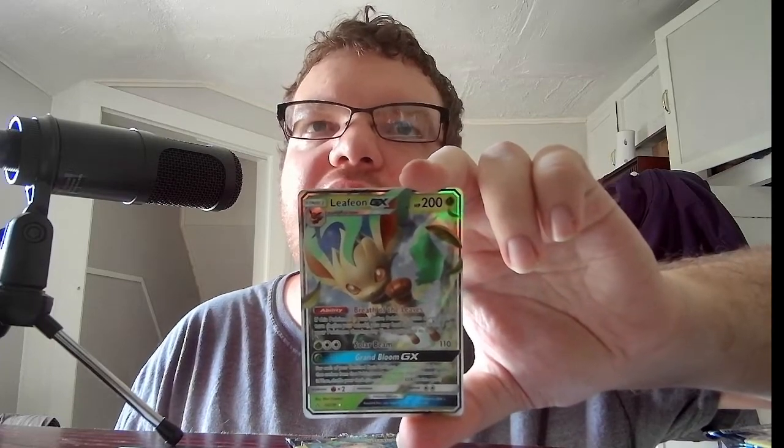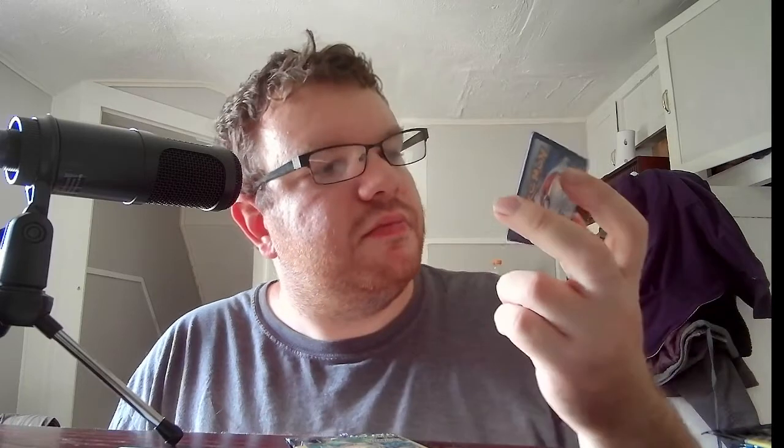Stage 2 Leafeon GX, HP 200, Grass. Ability: Breath of the Leaves — once during your turn before you attack, if this Pokemon is your active Pokemon, you may heal 50 damage from one of your Pokemon that has any energy attached to it. That is actually a very powerful ability. Solar Beam, 110. And then Grand Bloom GX — for each of your benched basic Pokemon, search your deck for a card that evolves from that Pokemon and put it onto that Pokemon to evolve it, then shuffle your deck. You can't use more than one GX attack per game. That would be really good for an Eevee deck.